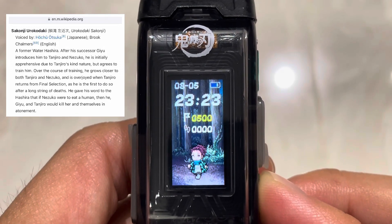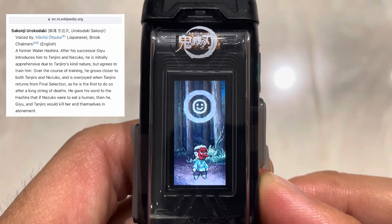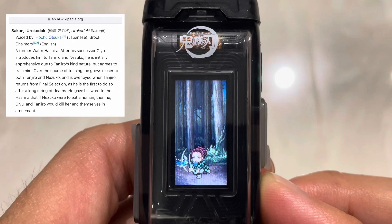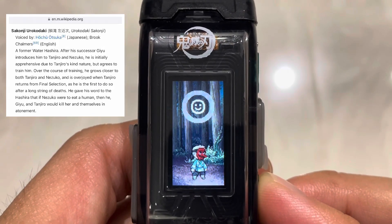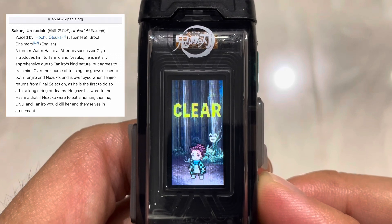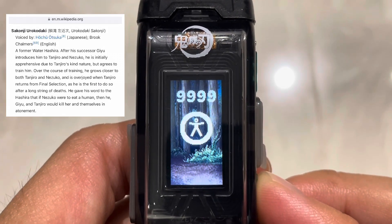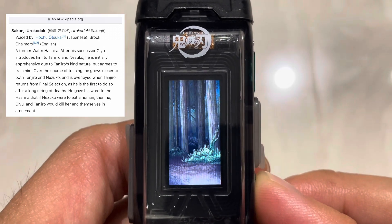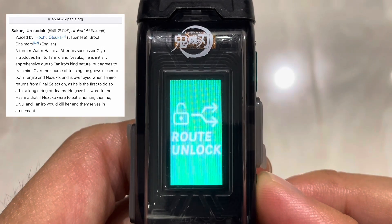After his successor Giyu introduces him to Tanjiro and Nezuko, he is initially apprehensive due to Tanjiro's kind nature, but agrees to train him. Over the course of training, he grows closer to Tanjiro and Nezuko, and is overjoyed when Tanjiro returns from the final selection — as he is the first to do so after a long string of deaths among his disciples.